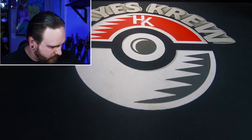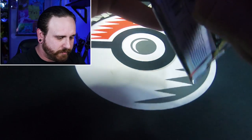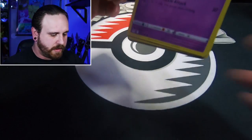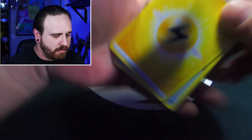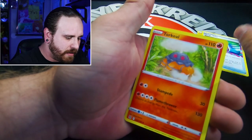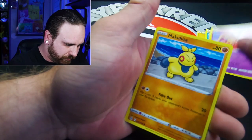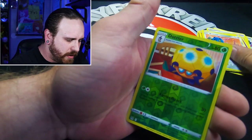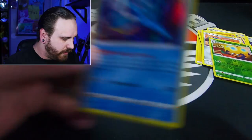We got four packs left out of this ETB. Let's see what we can get. Lightning Energy, Mirage Gate, Torkoal, Arzu, Inkay, Basculin, Jynx, Mawile, Bronzor, going into a Dottler — and we got a Holo Rare Kingdra. Very nice, that's a very nice card right there.